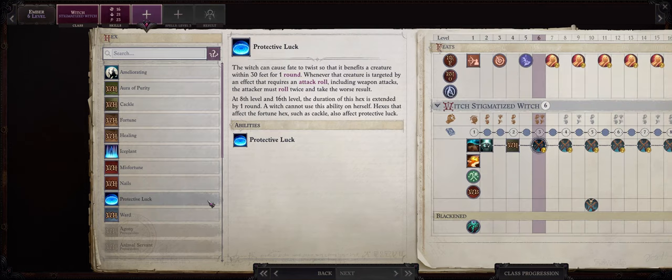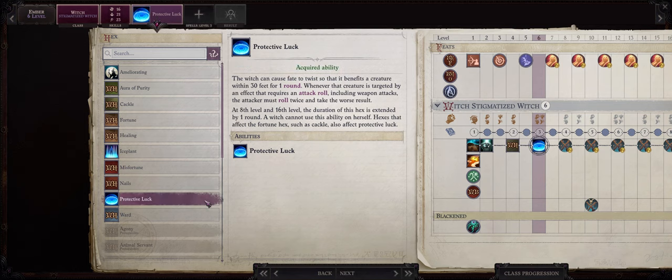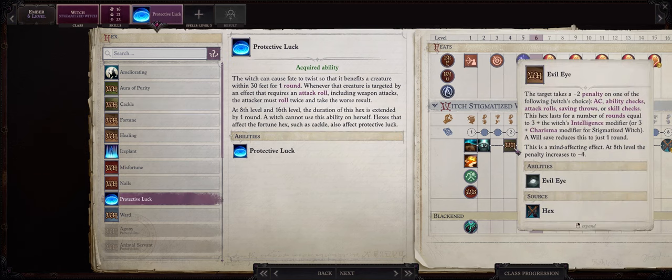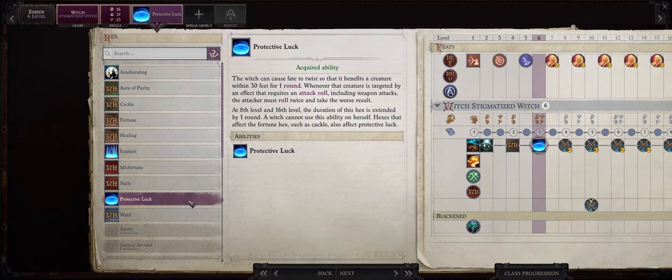At level 6 we have another Hex. Now if you picked Protective Luck before because you are on hard or unfair, this is when you pick the Cackle Hex. Because I picked Evil Eye before as an example I'll be going with Protective Luck now.